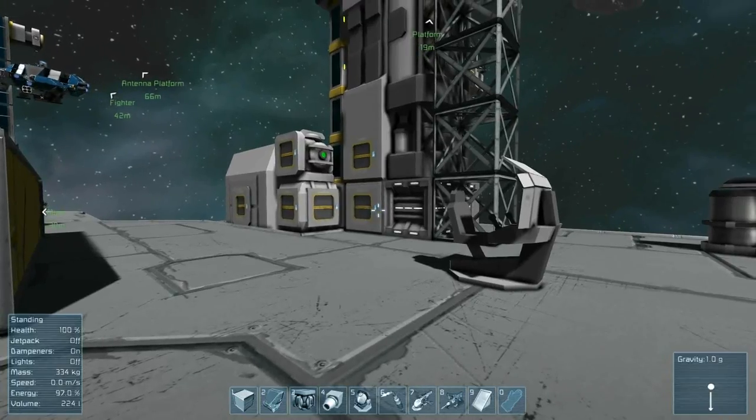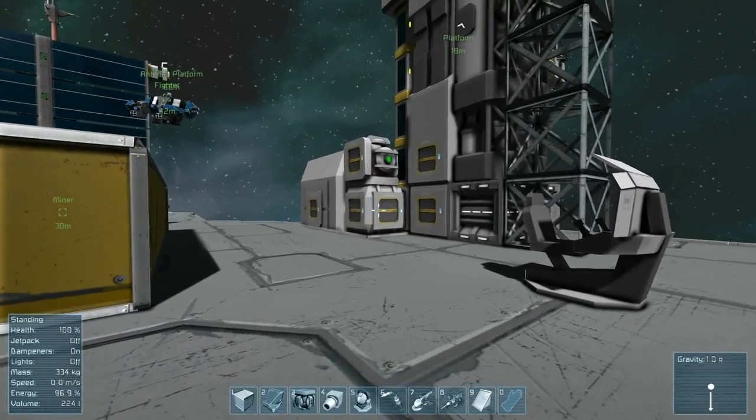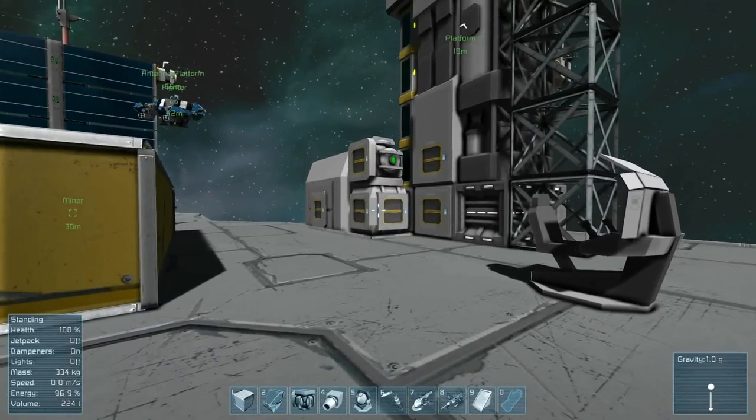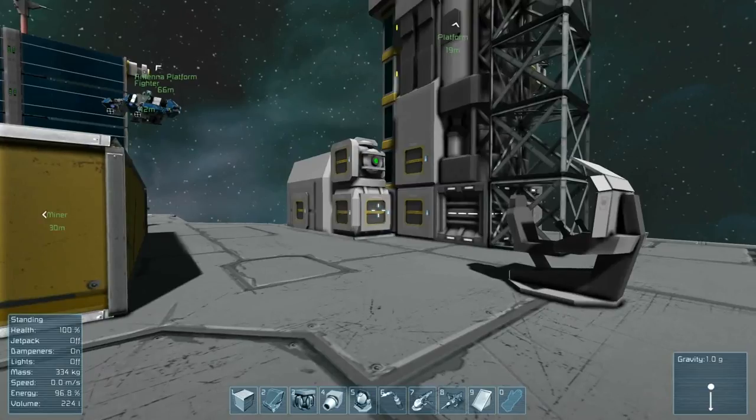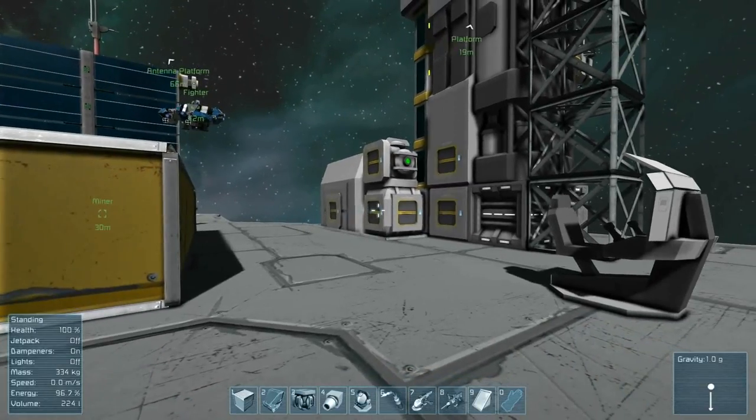Welcome back to part four of Gas Bandit's Space Engineers tutorials. Today I'm going to be showing you how to connect things with conveyors. They seem a little bit confusing to some people at first, but once you get the hang of them they're actually very useful.